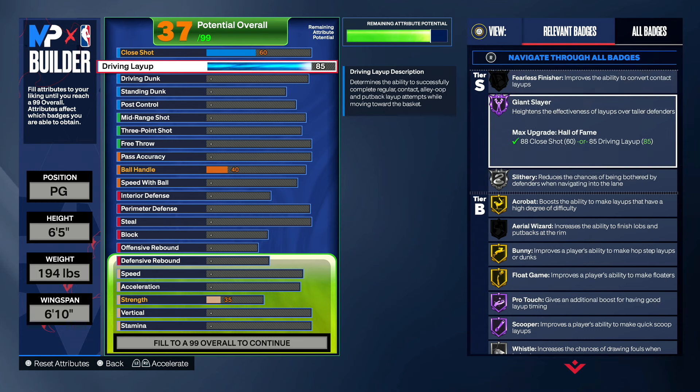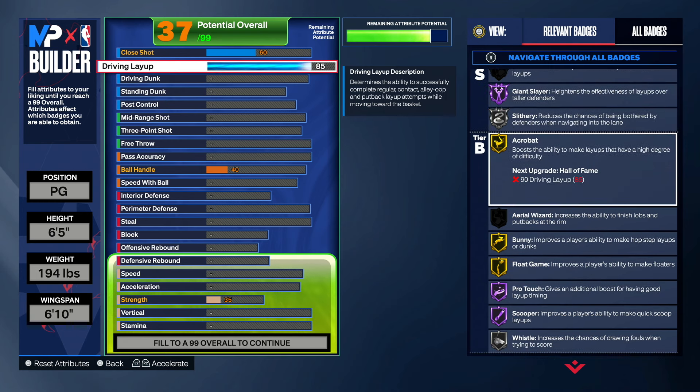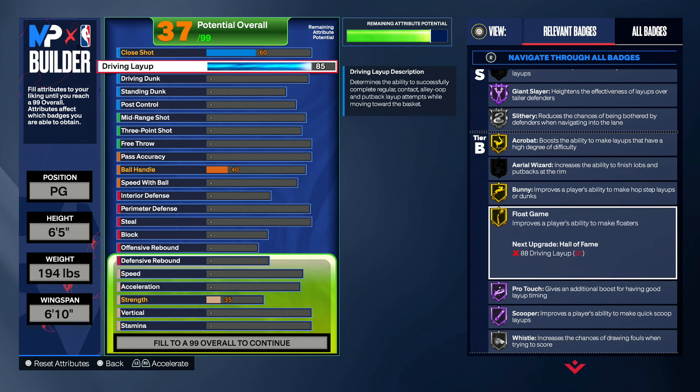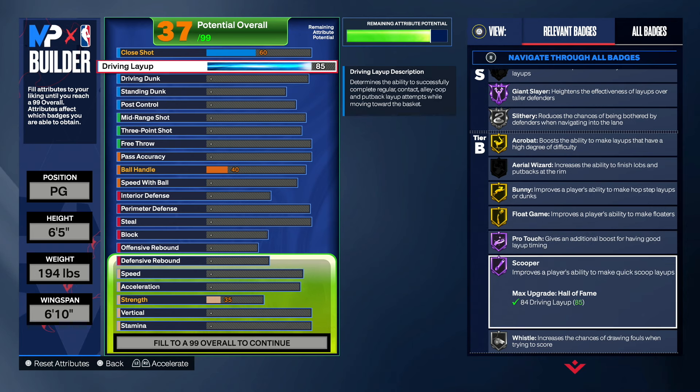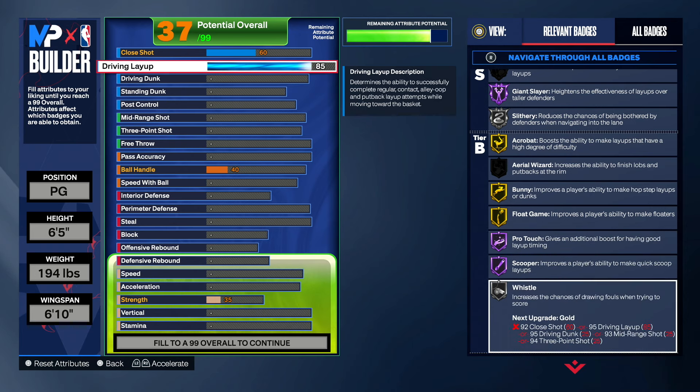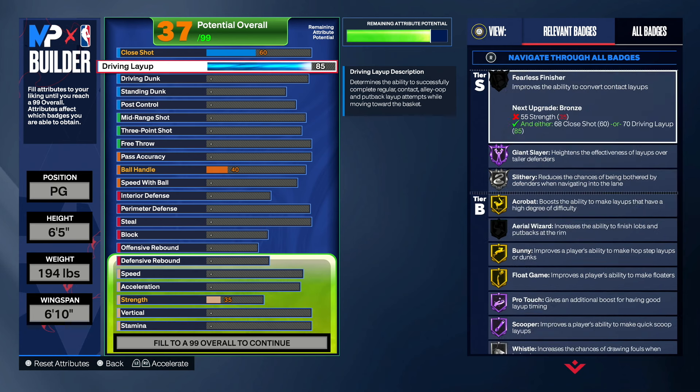With the 85 driving layup we get giant slayer Hall of Fame, which is very good. We get slithery on silver, acrobat gold, bunny gold, float game on gold — which is very important because we want those floaters going in. We get pro touch Hall of Fame which helps us time our layups, scooper on Hall of Fame — scooper is OP — and whistle on silver. We should have no problem finishing on this build. These floaters are OP and you guys want to kill these defenders with them.